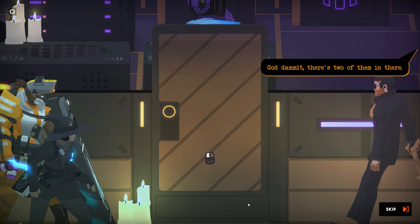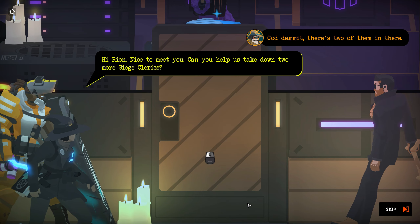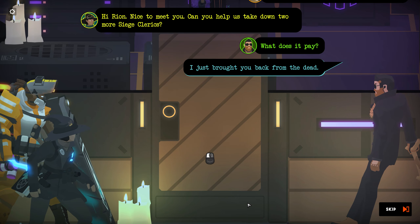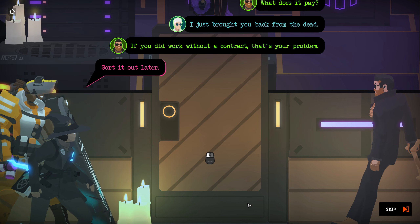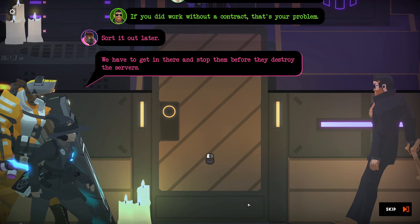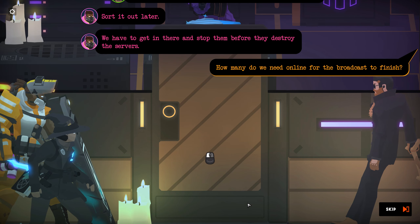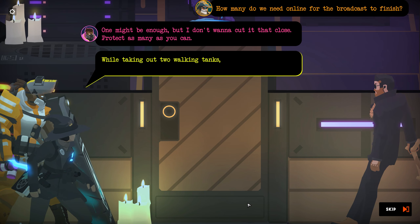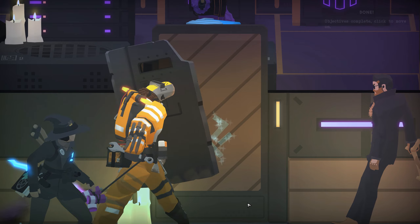God damn it, there's two of them in there. 'Hi Ryan, nice to meet you — can you help us take down two more Siege Clerics?' / 'What does it pay?' / 'I just brought you back from the dead.' / 'If you did work without a contract, that's your problem.' / 'Sort it out later. We have to get in there and stop them before they destroy the service. How many do we need online for the broadcast to finish?' / 'One might be enough, but I don't want to cut it that close. Protect as many as you can.' / 'While taking out two walking tanks while our anti-armor guy is kicking up a pay dispute.' / 'Good summary. Let's go.'